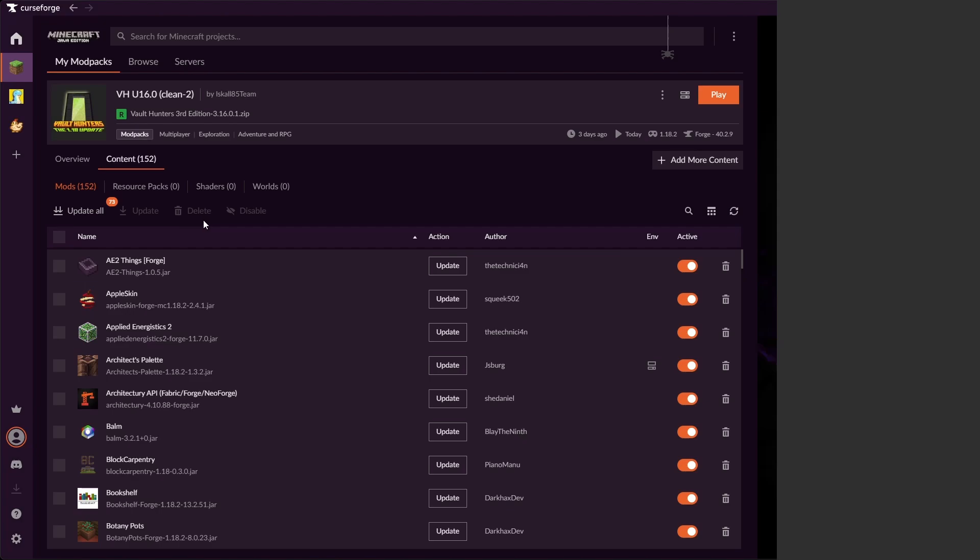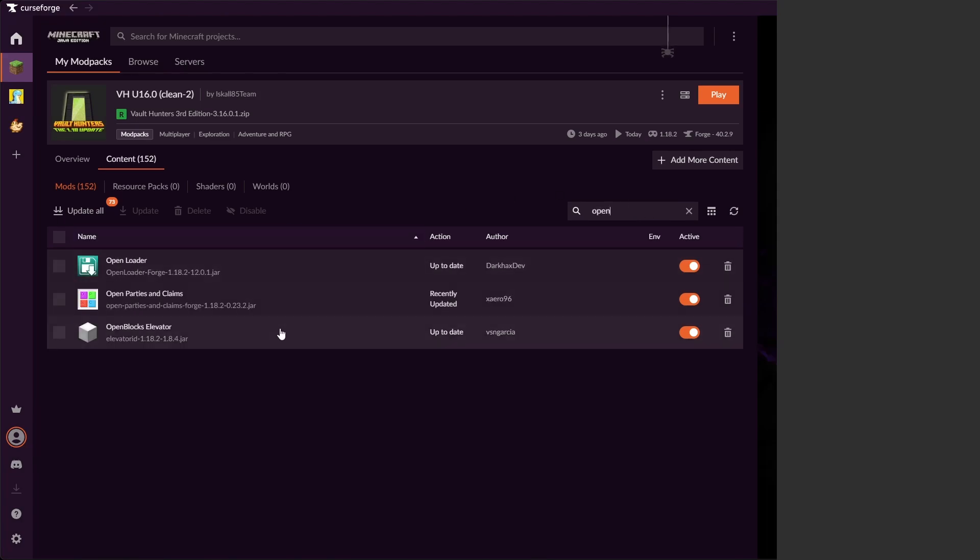Again, do not hit update all. Do not update any of these — just leave it be. Instead, we're going to go to our search filter for 'open.' Here we can see we have Open Parties and Claims version 0.23.2 installed. That is, at least as of recording, the current version we have on the server. It's going to be the most up-to-date, but we will always post the versions that you need. And that's it — after that, you just hit play and you're good to go.